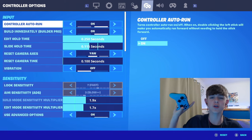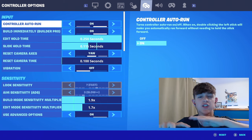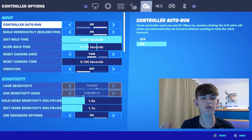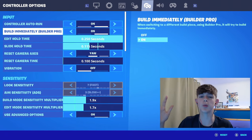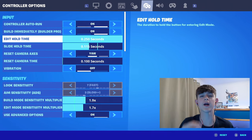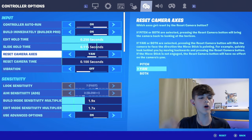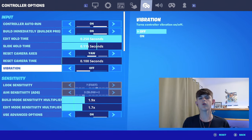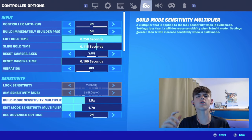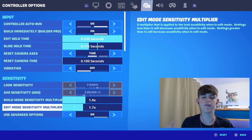I've shown you my motion settings, but now I'm going to show you my actual controller settings — and these are the ones you need to copy down, because once you get used to them, these are actually unstoppable. Controller auto run as on, and build immediately or build pro as on as well. Have edit hold time at 0.250 — I'll come back to this later. Have reset camera axis as 'Up' and reset camera time as 0.1. Also make sure to turn off vibration. For my build mode sensitivity multiplier I have it at 1.9, and my edit mode sensitivity multiplier I have it at 1.7.